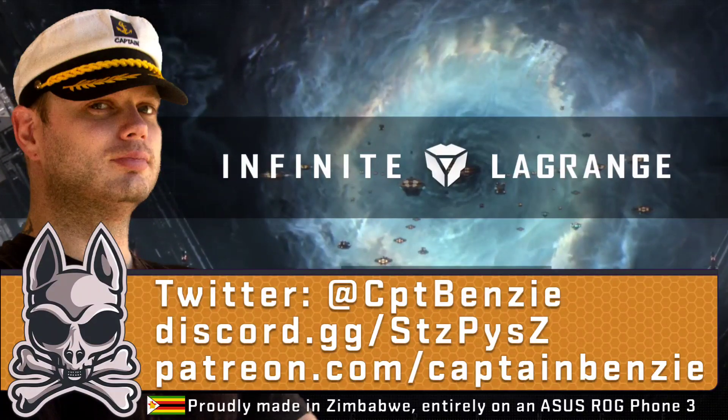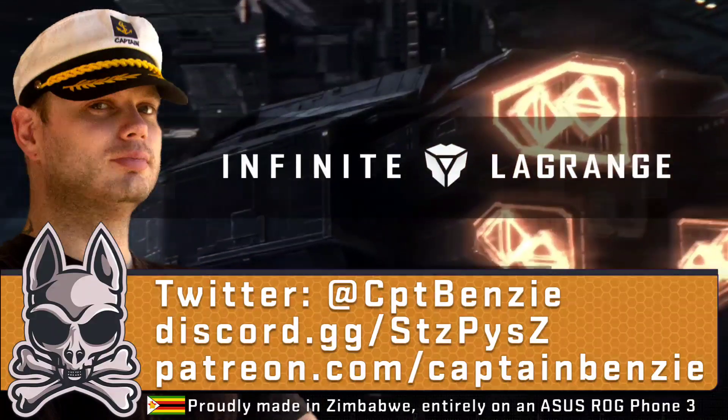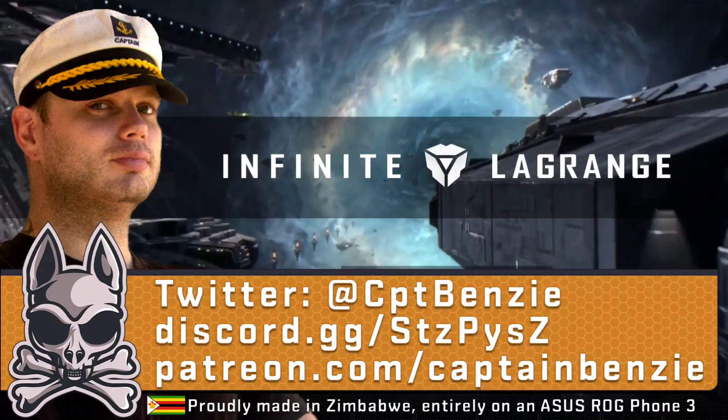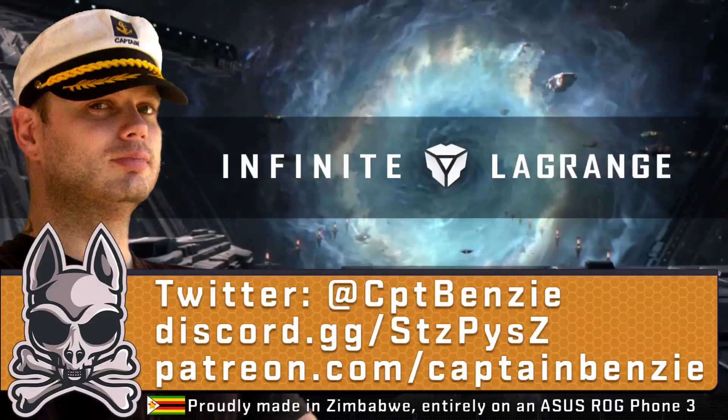In today's blueprint breakdown, we're going to be taking a look at the Jupiter Industries Eris 1 Destroyer. This is personally one of my favorite destroyer hulls in the game — it's a lot of fun, and it's readily available to most players very early on for a very small purchase. We'll discuss that in just a moment.